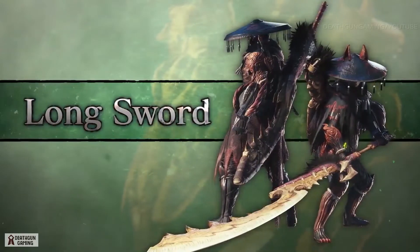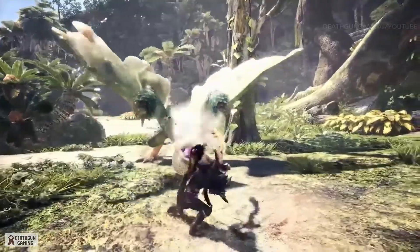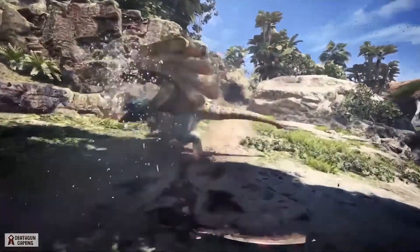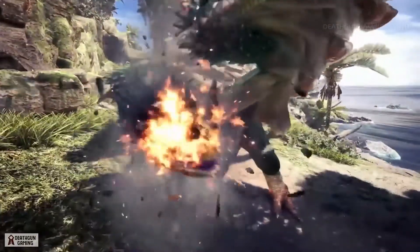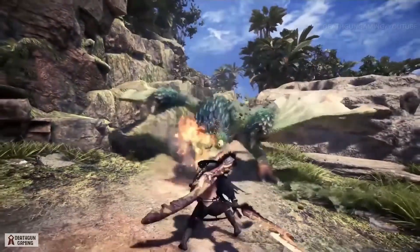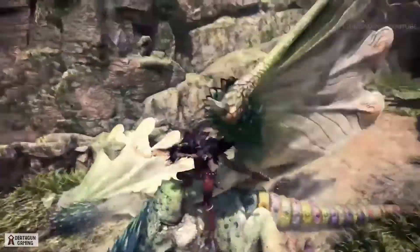Long Sword. The Long Sword renders targets helpless with ruthless efficiency. Unleash slinger bursts in between spirit slashes, then fire the Clutchclaw to attack and pick up more slinger ammo. The new Iai slashes deliver a never-ending onslaught that can counter anything a monster throws at you.